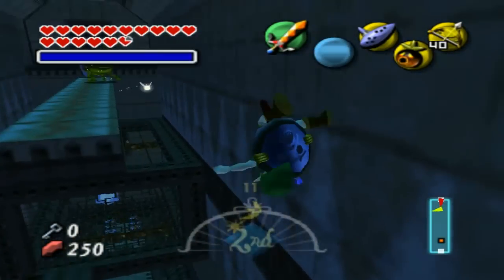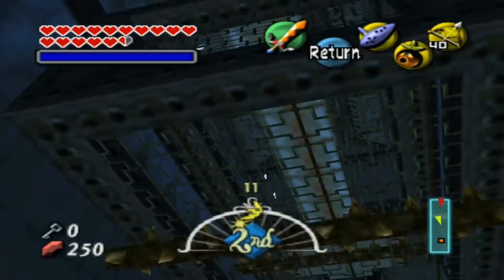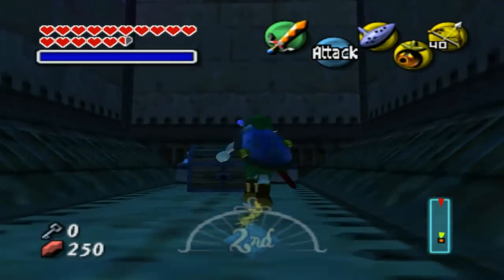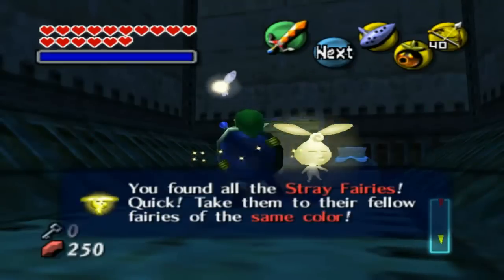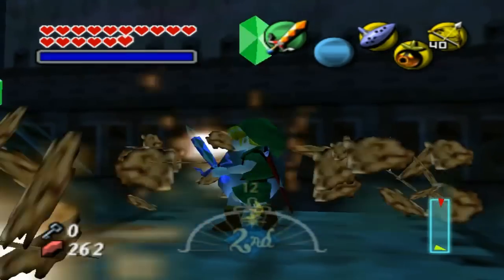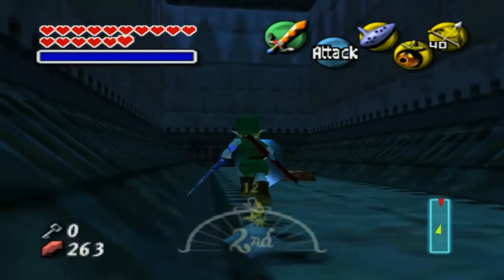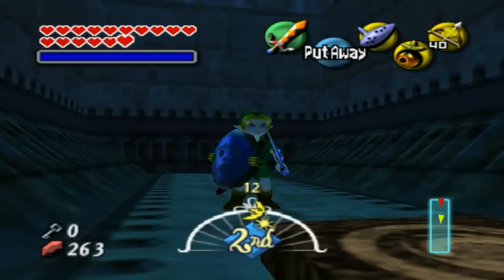Okay, so what am I doing here? The chest is down here, or... something. Where's that chest at? Well, crap. So how do we get over here while the temple's upside down? Okay, well, we got all the stray fairies, at least we got that out of the way. We have to go here while the temple's upside down. I'll meet you back at the entrance of the temple with the temple upside down again.